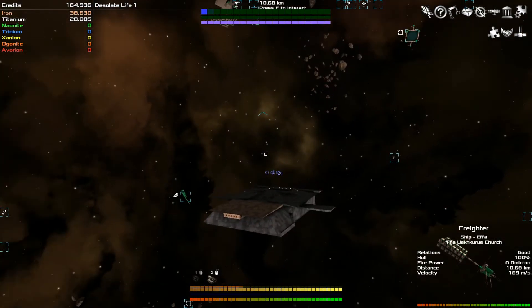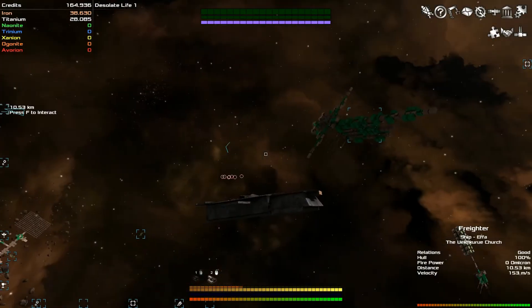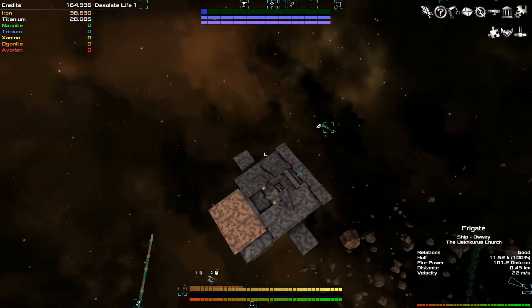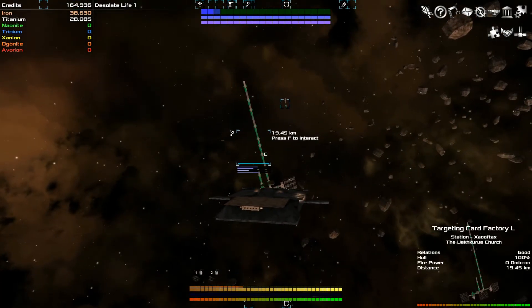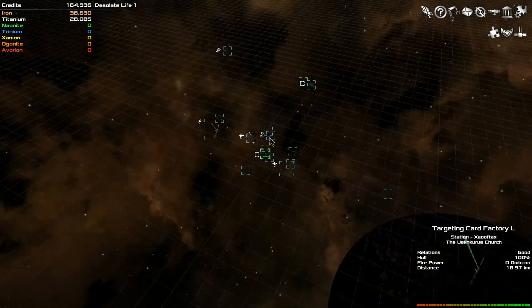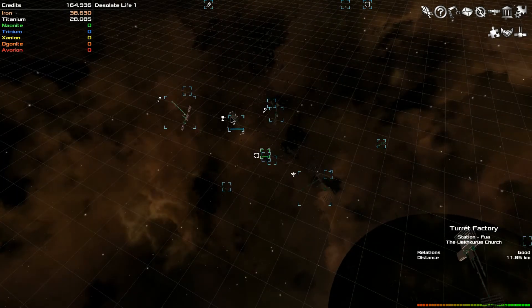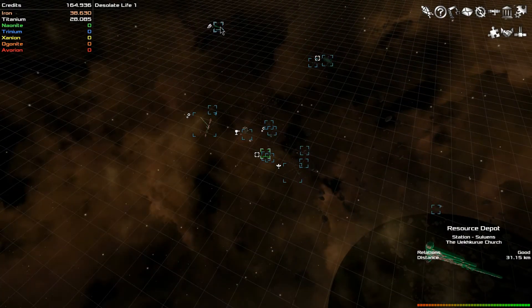Doesn't seem like enemy territory. So we got a resource yard, a turret yard, a farm. What are you — a frigate? Don't run into me. Let's turn that off — this is a targeting card factory. We're next to a gate. I don't see a shipyard. Steel factory. Resource depot.